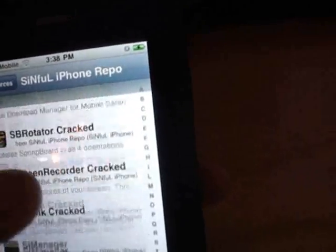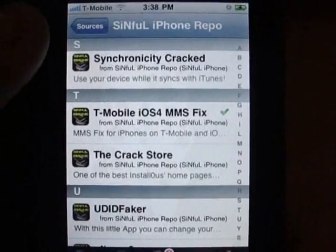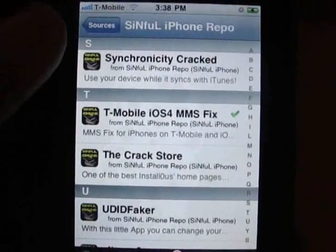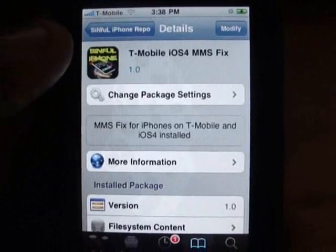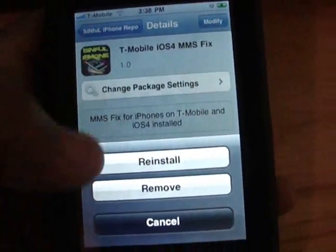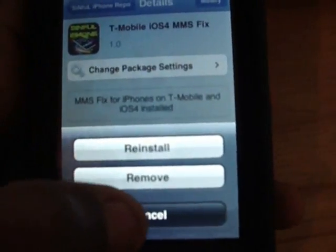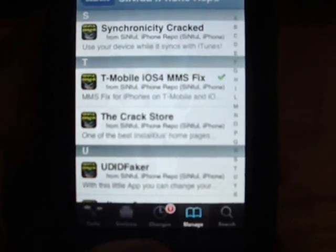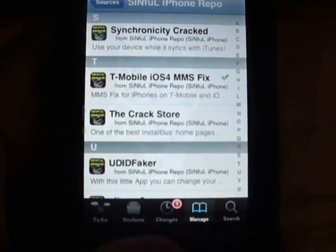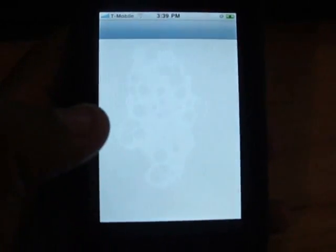Go down to T's — it's kind of hard to find, they have a lot. That's called T-Mobile MMS Fix. As you can see, it's for OS 4. You want to hit Modify. Mine says Reinstall or Remove, but yours would say Install. Just hit it and let it do its magic. It will also reboot your phone, so don't get freaked out — you will have to reboot after you install the T-Mobile iOS 4 fix.